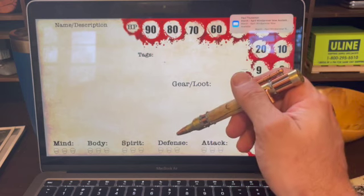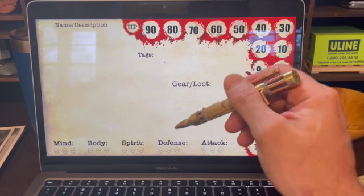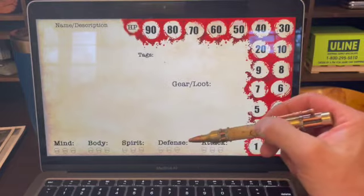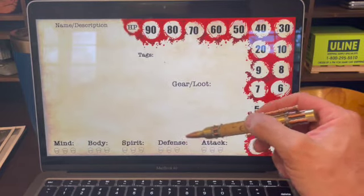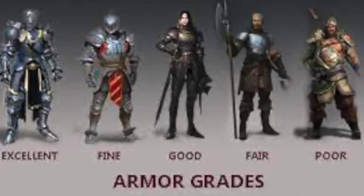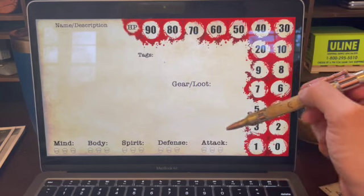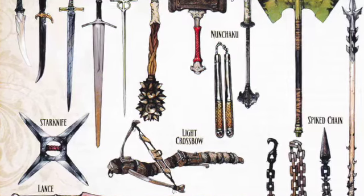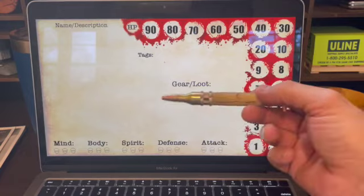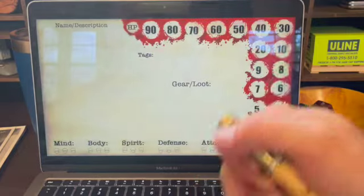I've also got defense and attack. Defense and attack are not really part of the stat block. For me, if you get armor in your loot, your defense goes up — that's just how it works. If you get a weapon, your attack goes up. It has nothing to do with the body stat. So that's how I'm running attack and defense.